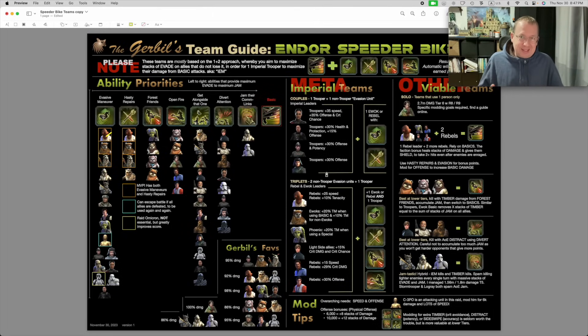You can find this graphic in my Discord - I've pinned it in my gathering place main chamber, in my infographic channel, and in the speeder bike raid channel. I hope this helps. As I get feedback I'll update and put new versions in the Discord. Thanks for watching - hit the like and subscribe button. Take care, bye.